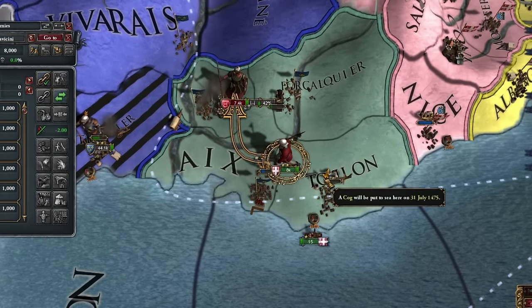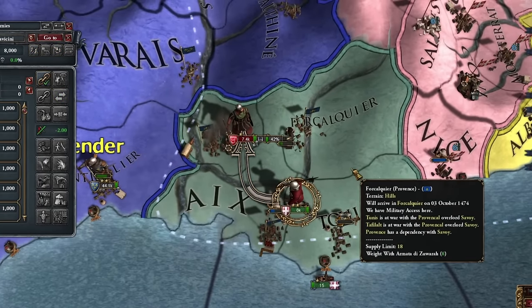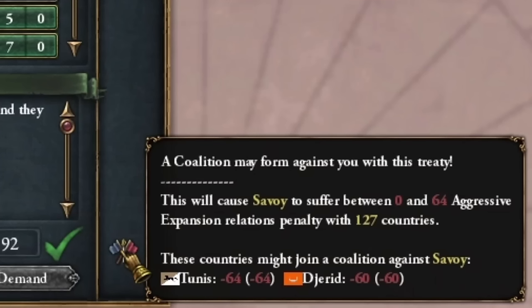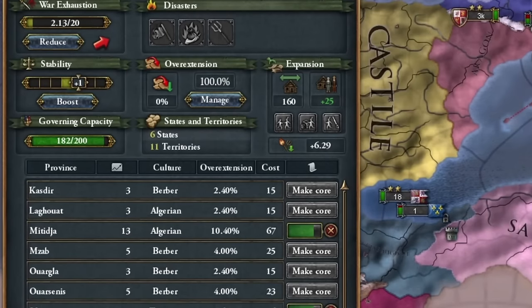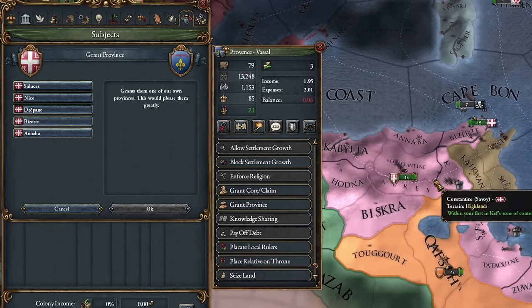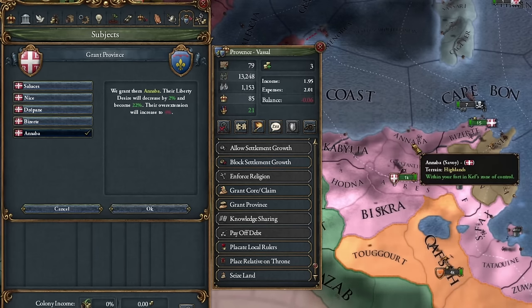I had to return to the motherland because someone wanted to conquer Provence — of course, I didn't make it in time. From Tunis I'm conquering a lot, and almost no one cares, but it's calculated. After conquering most of Tunis' territory, I'm also transferring some newly conquered provinces to Provence, but not too much — just enough for them to have 100 development points.